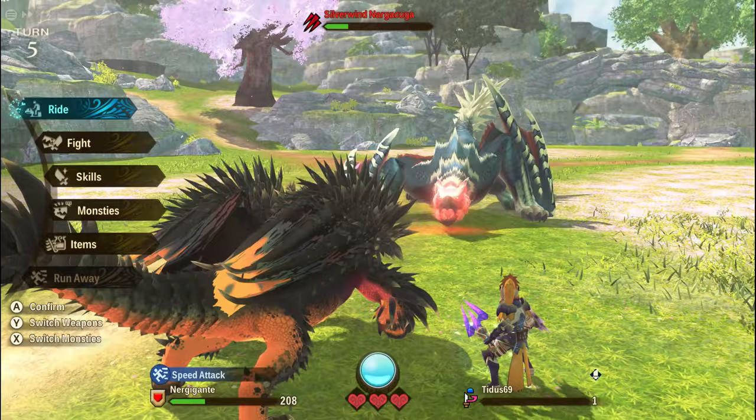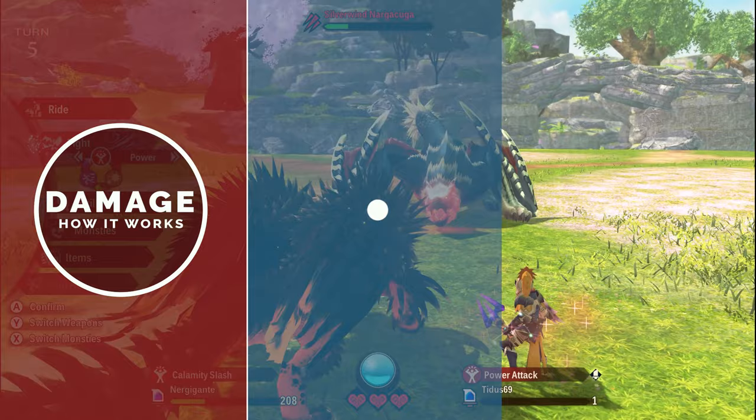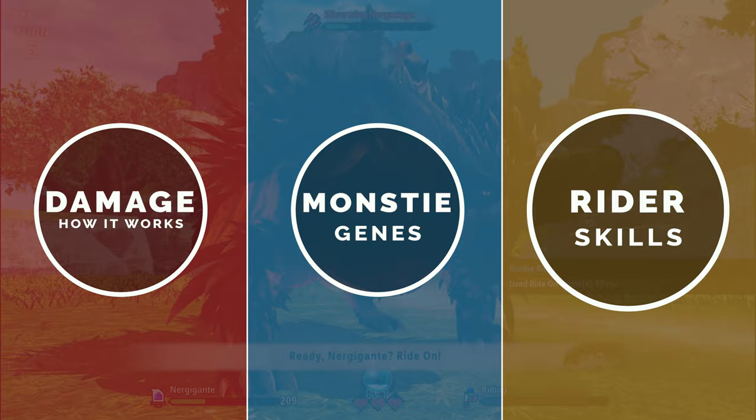Today's video is going to be split into three parts. The first one is an overview on how damage works — the damage formula. The second part will be the best genes for the monsters, and finally the last part will be recommendations on skills for the rider.